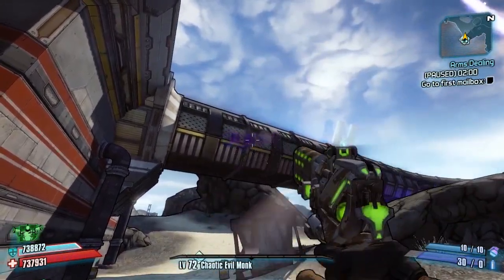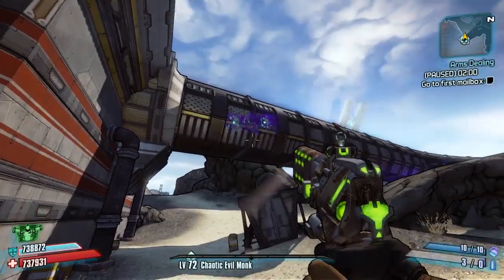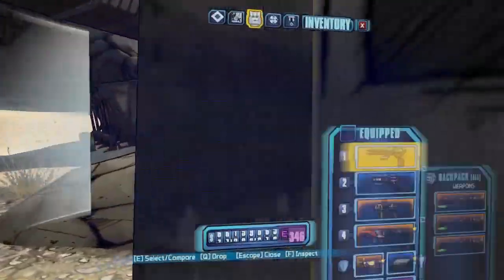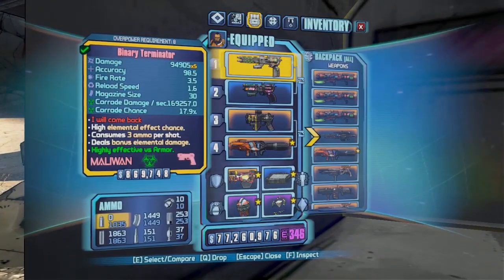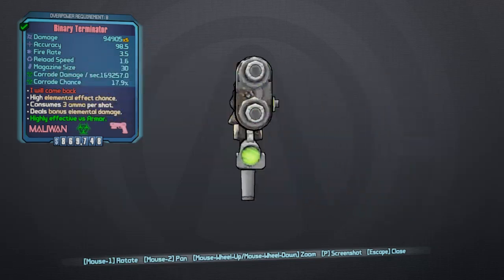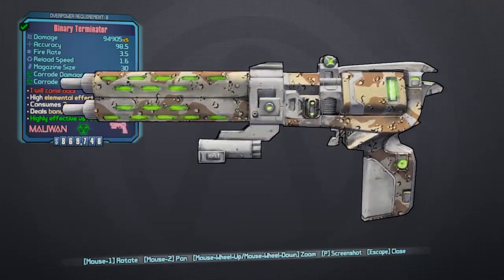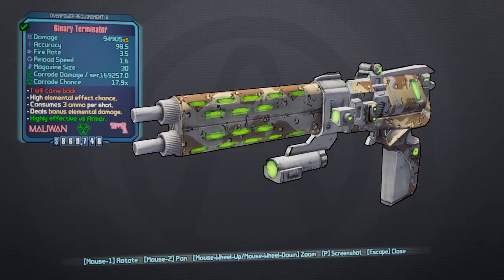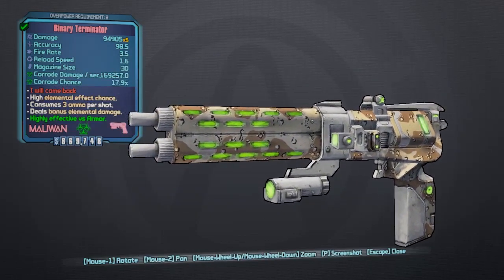You can see here it comes in a very fast fire rate and all elements if you look closely. Running out of ammo but you can see there — firing — you've got some shock, corrosive, fire, and slag all in one. It will appear as a corrosive element pistol, but I assure you it does have all the elements in there for sure.